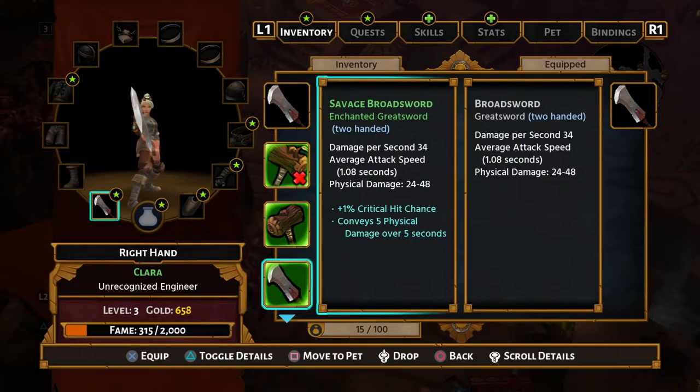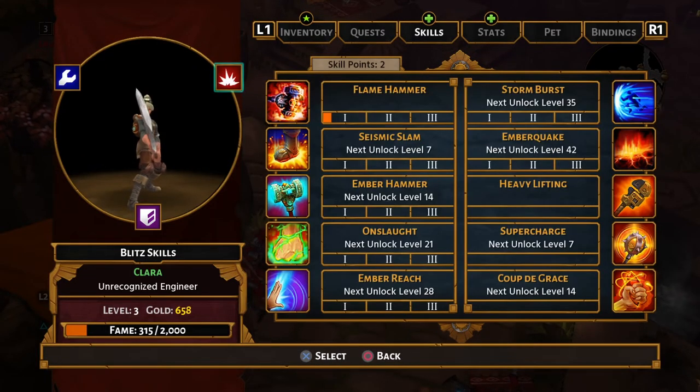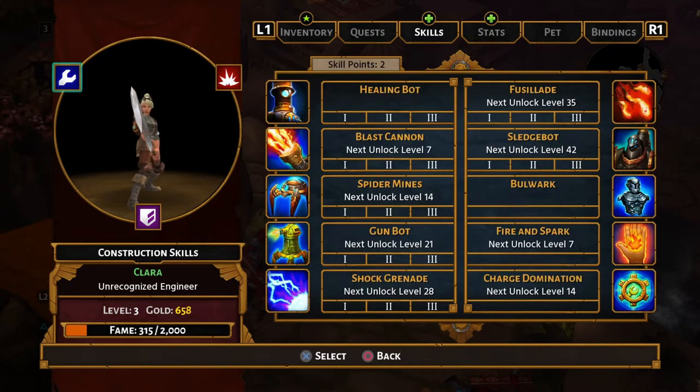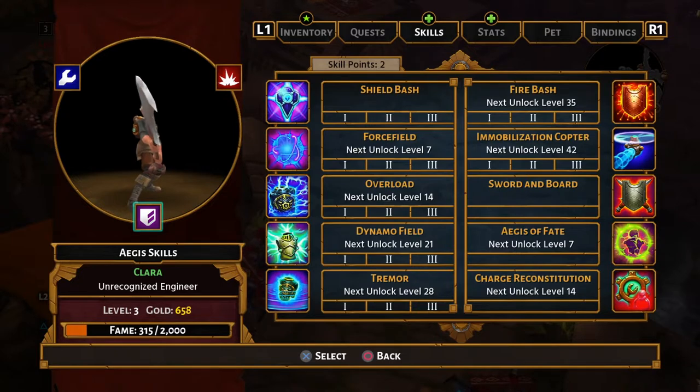That one has plus one to critical hit chance and conveys five physical damage over five seconds, so it basically gives a bleed effect. It's a slightly better version of the one I've got at the moment. So we have our skills: Constriction, Blitz, and Aegis.